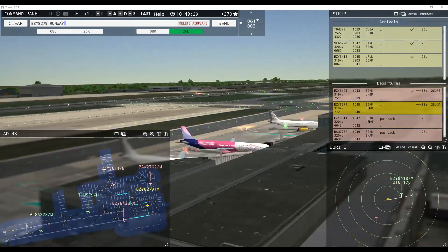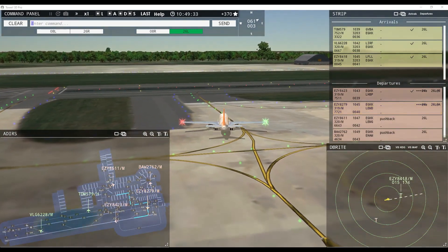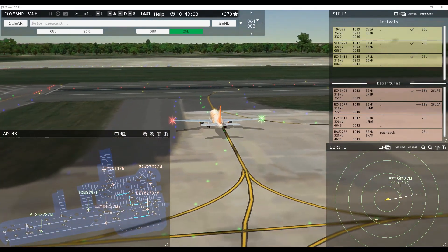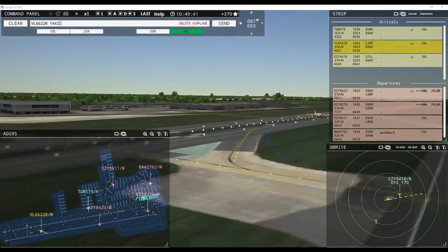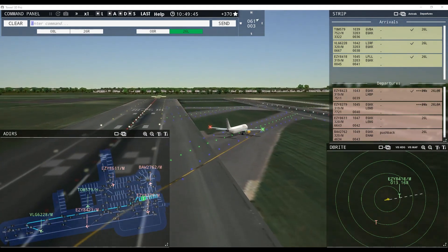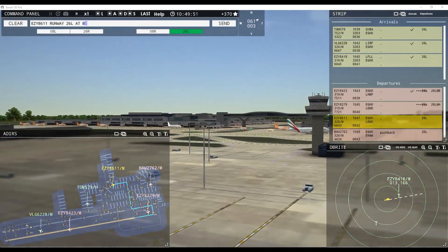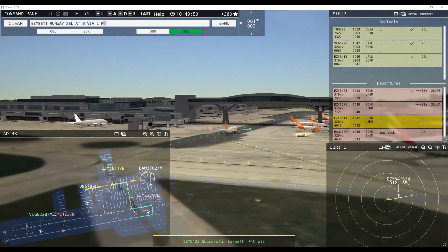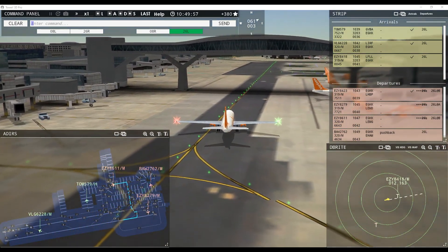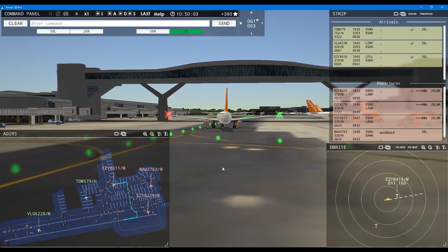Easy 8279, runway 26 left line up and wait behind next landing aircraft. Easy 8279 — Wailing 6228, taxi to terminal via Juliet. Tower, Easy 8611 request taxi runway 26 left — Easy 8611, runway 26 left at Bravo via Lima Papa. Easy 8279, taxi to terminal via Juliet. Wailing 6228, runway 26 left at Bravo via Lima Papa, Easy 8611. Now we have another taxi underneath the bridge.